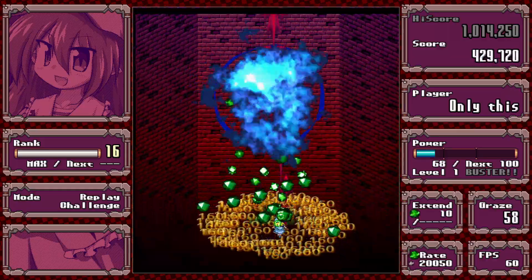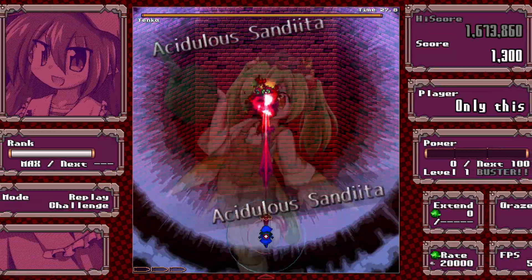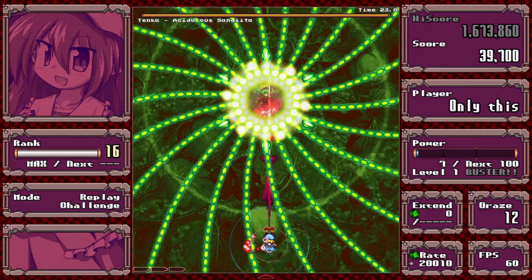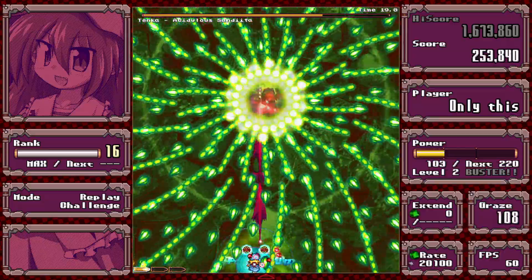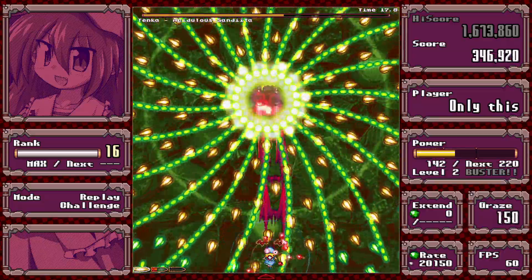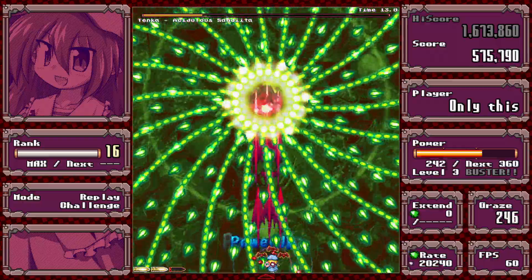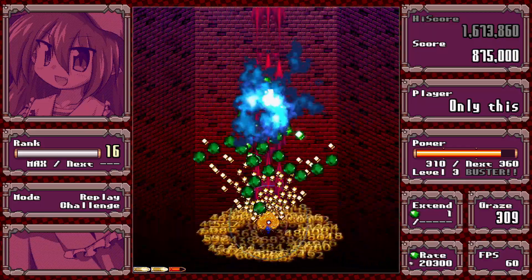Each character has their own two extra mid-boss spells. This second one is actually kind of tricky — it's really fast. What I find helpful is not to move too much, just narrow your field of vision and it should be fine.